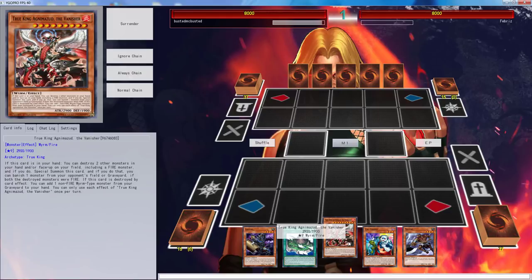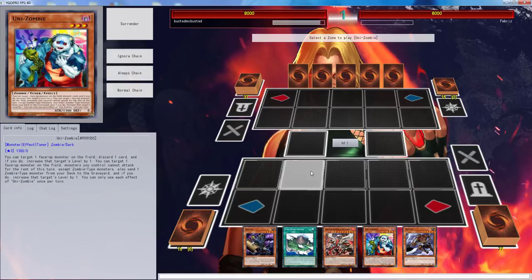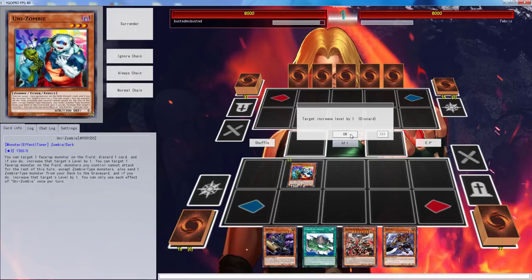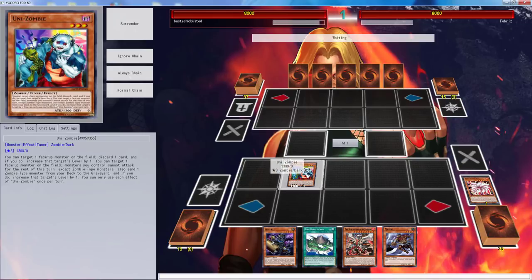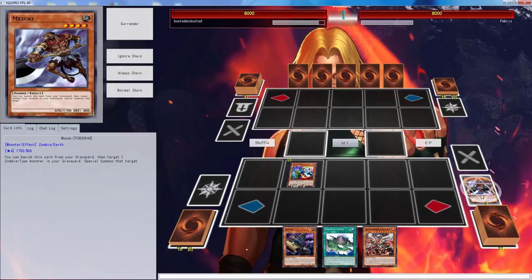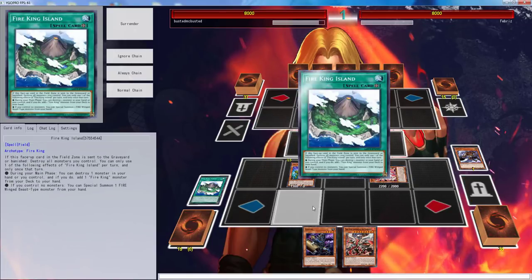With this we can bring it out and add one non-fire monster from your graveyard. This is actually a pretty good hand. Too bad we can't destroy it though — well technically we can't. So we're going to summon this right here, then go ahead and send our nine-tailed fox from the deck to the graveyard, and then discard the Shaddoll Mizuki. Now we can bring it back. Here's where we get a little crazy — we're going to get this nine-tailed fox.